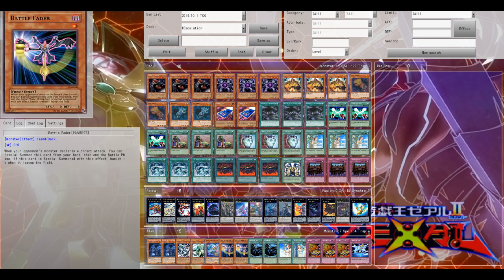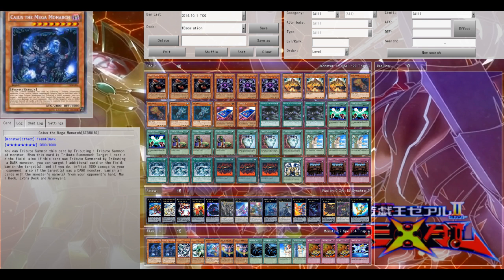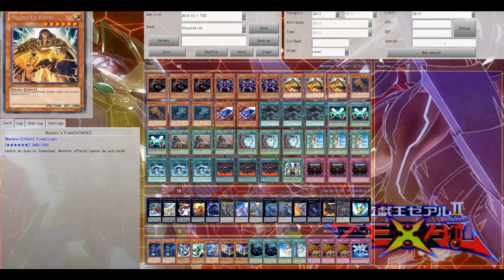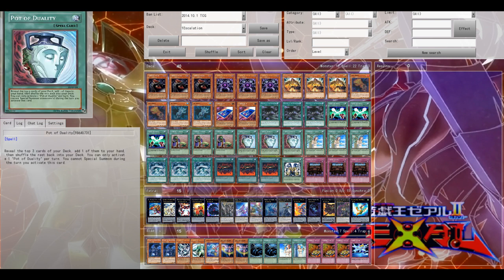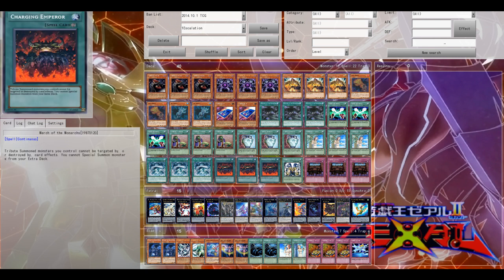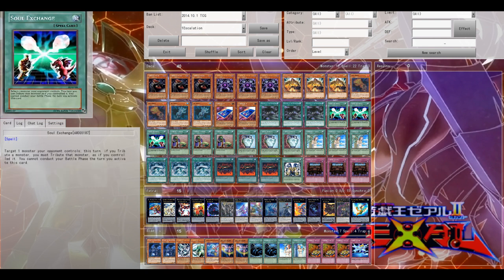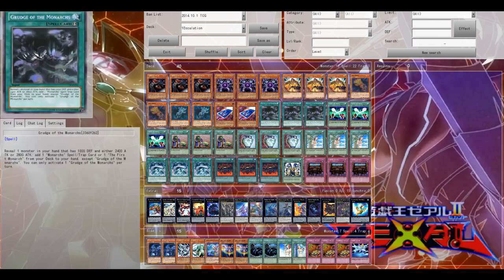The deck is super consistent — much more consistent compared to Caleb Cosby's deck, which you might have seen; I'll leave the link in the video description. Now with the addition of Grudge of the Monarchs, the deck is so consistent to search out your Monarch Stormforth or your March. March is a super ridiculous card that can protect your Vanity's Fiend and your Majesty's Fiend against pretty much everything.